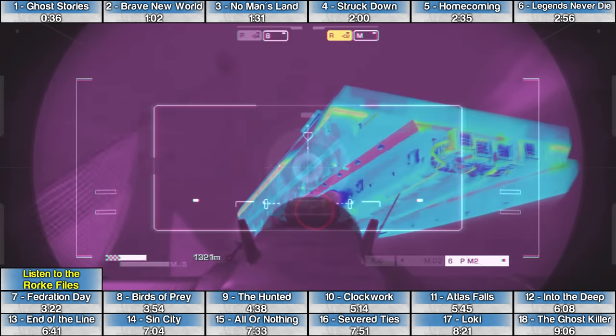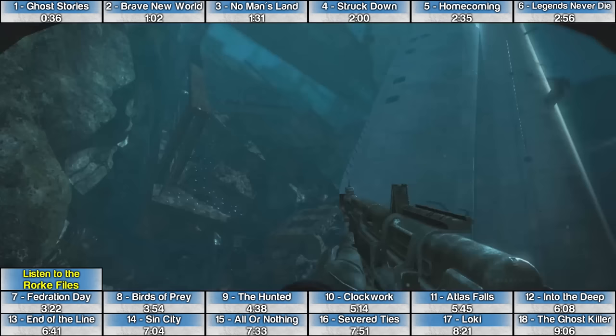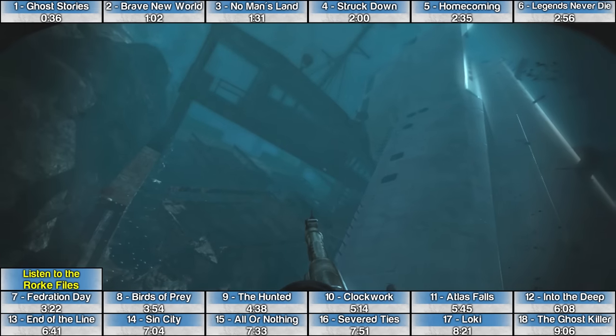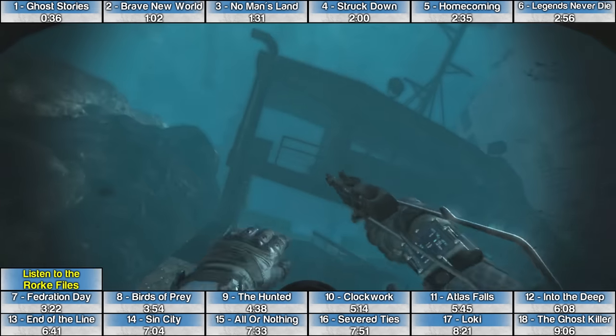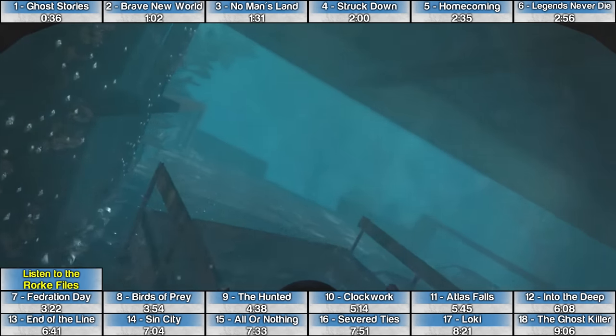The Rourke File for the mission Into the Deep can be found after destroying the submarine with the guided missile. The file is a little bit further in the level after that — eventually you'll swim through this ship and the file is sitting on the ground.